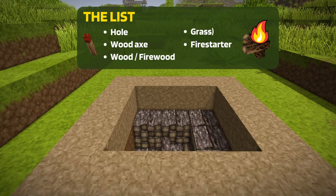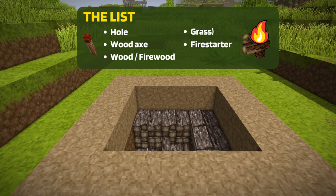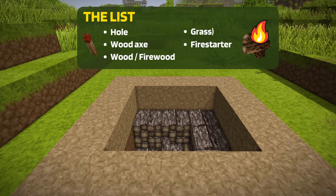Here's what you'll need: a hole, a wood axe, wood and firewood, grass, and of course, a fire starter.